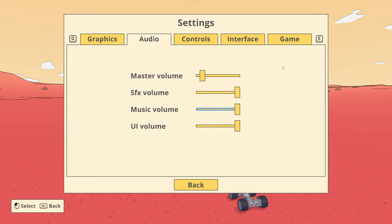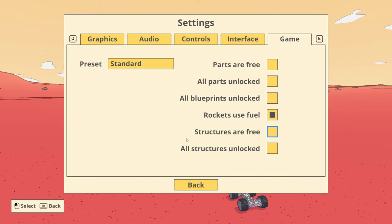There are some promising signs. For instance, in-game it says rockets use fuel — yes, I have that ticked. There's a standard, creative, and custom mode. Maybe it's spacey, but I'm not entirely sure because it's definitely focused on land vehicles. It's logistics via rovers.